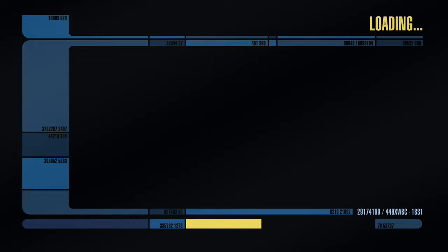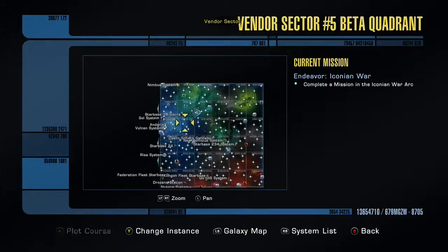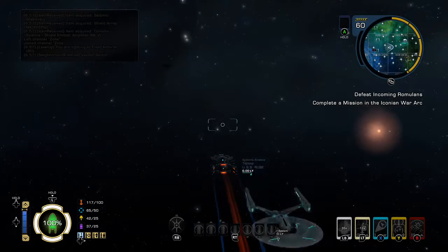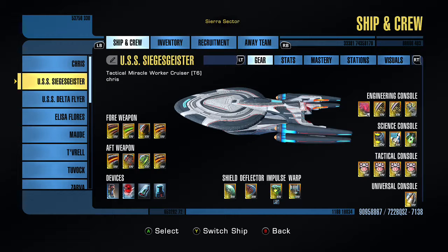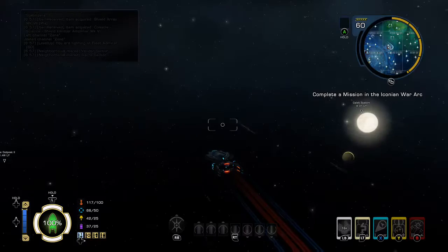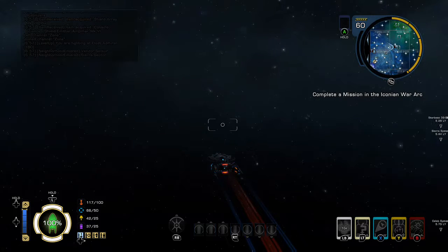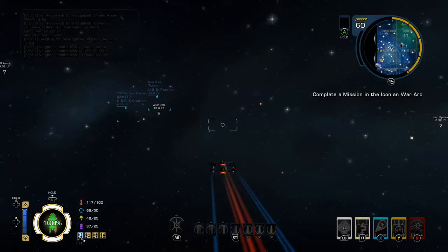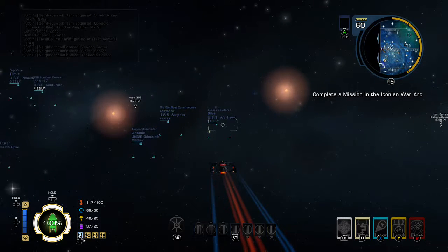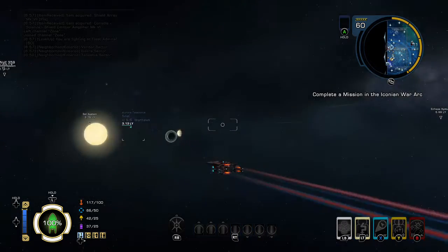I actually had this really strange idea the other day — people will probably already do this — but for my registry number, I'm actually going to start doing it based on the day that I get the ship. Because I hate the fact that when you spawn it, it has the standard default number. I like to make it personal. Normally with all my ships, especially my main ship, it's a special number — and before anybody guesses, no, it's not my birthday.